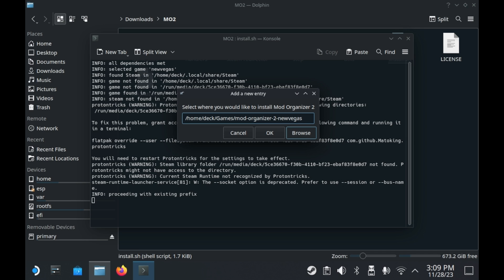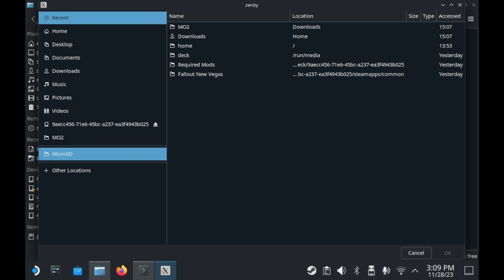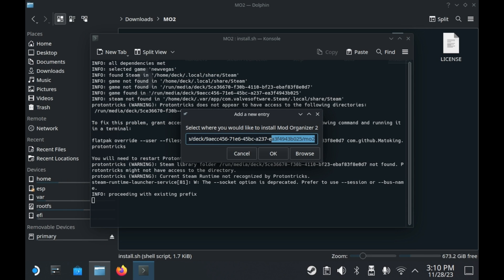It'll ask you where you want to install Mod Organizer 2. The default location is fine, but if you want all of your mods to be on your micro SD card, you'll need to install it there. Your micro SD card will show up as a bunch of different numbers — trust me, that's the device. You'll want to create a folder called MO2 in there to keep things organized. Once you've done that, press OK and you should be good to go.